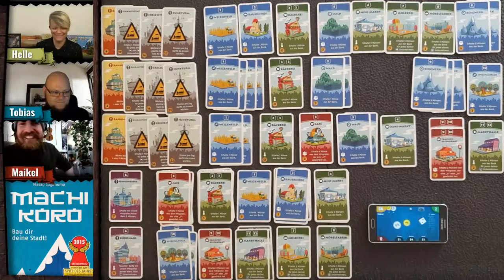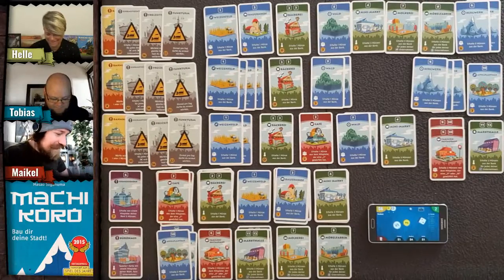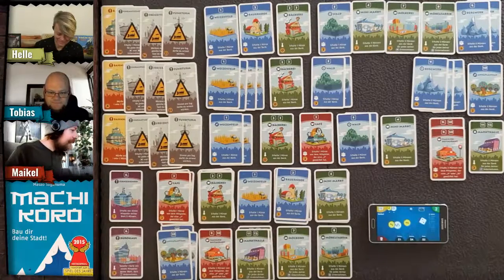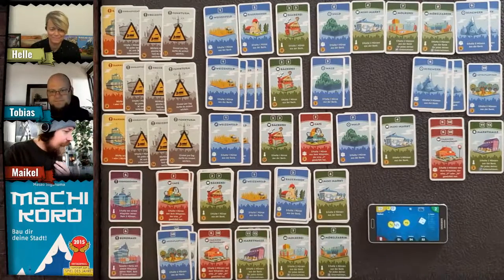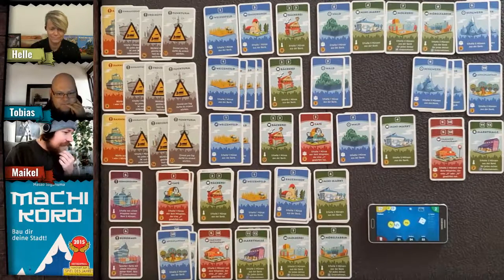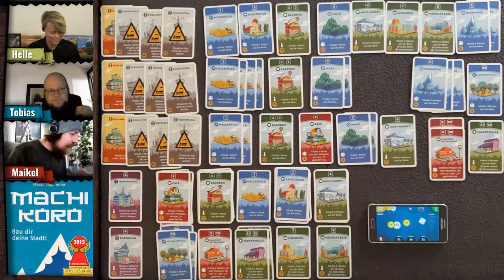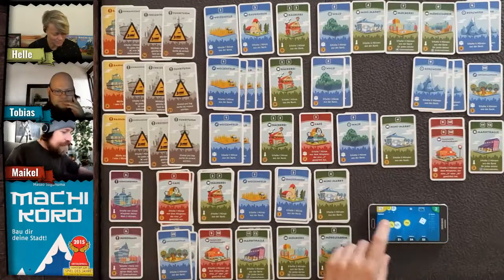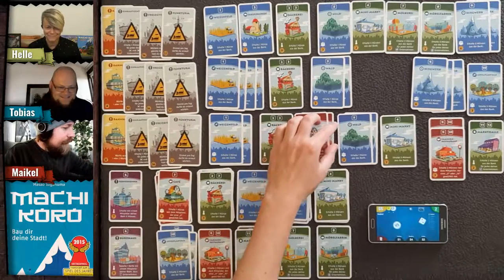It's my turn. I roll a two — one coin for me and one for Helle from the farm. Now I've got seven coins. I'm getting another coffee shop — building that chain!